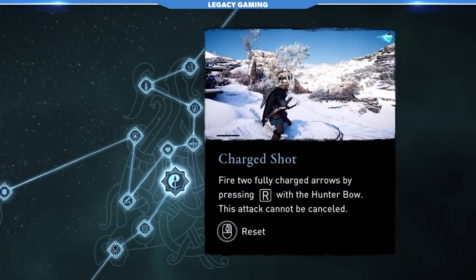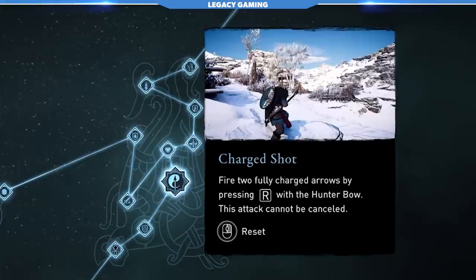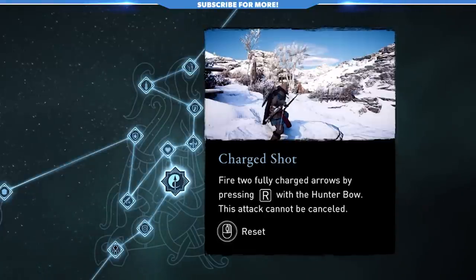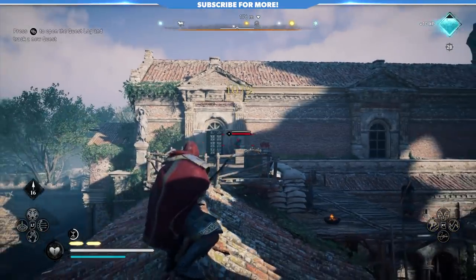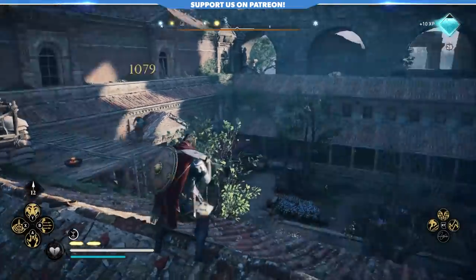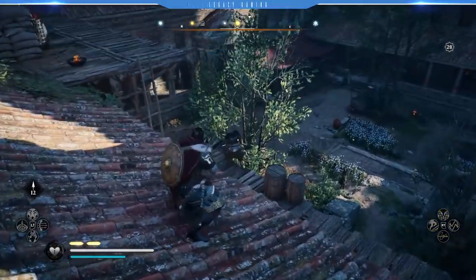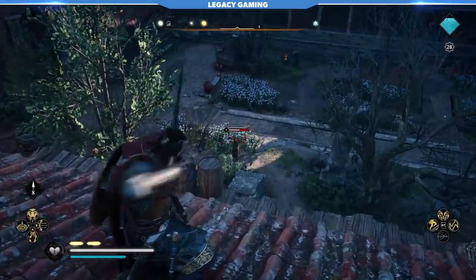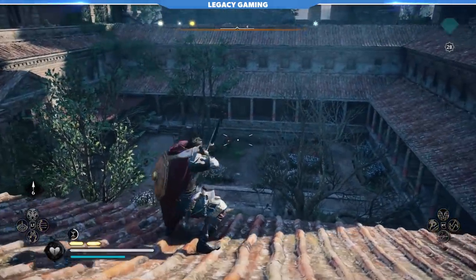I wanted to end with my favorite skill in the Wolf Tree: Charge Shot. It allows you to fire two arrows at once for an insane damage boost, almost always ensuring you kill your target outright. A few things to know: you can toggle Charge Shot but you can't stop it — those arrows are getting loosed one way or another. It also costs two arrows, which isn't exactly efficient, but makes sense given the context. It's really the damage that matters here, and it's substantial. If you can figure out the timing, it's easily the best performing skill in the entire Wolf Tree.